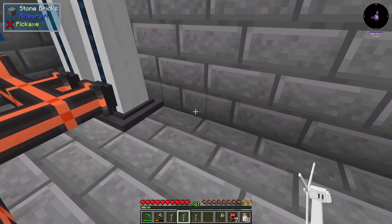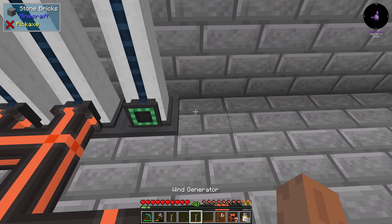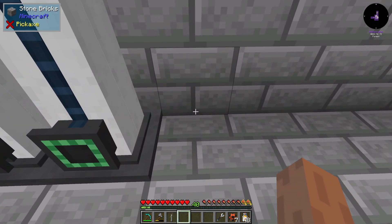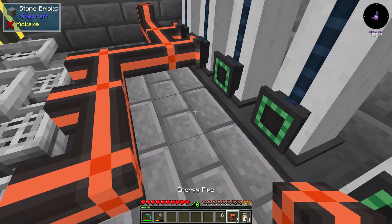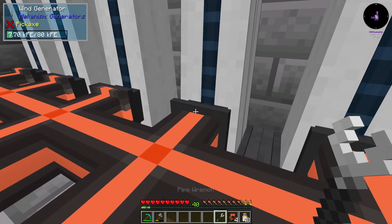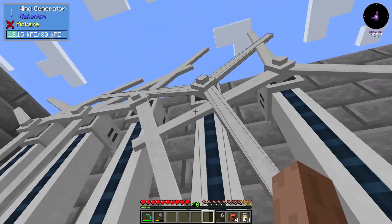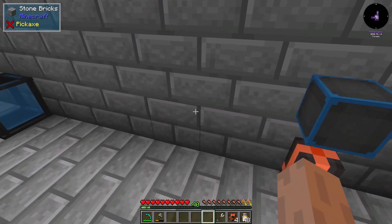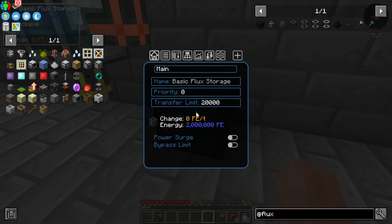We're going to put these wind generators right back here to up our power output. One, two, three - we'll triple this output by adding six more of these machines. And this one's getting 35 RF per tick, building up. So now we've got a bunch of wind generators here coming in to the network - it's just not going out yet.